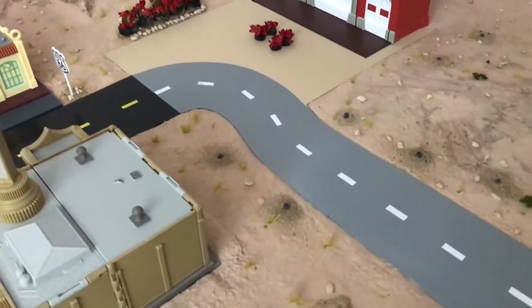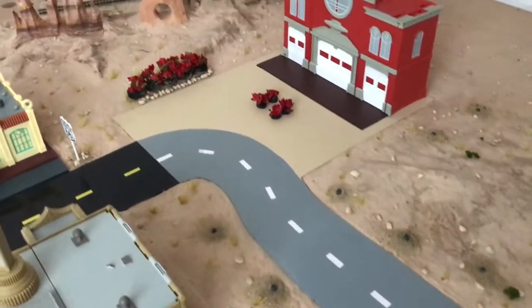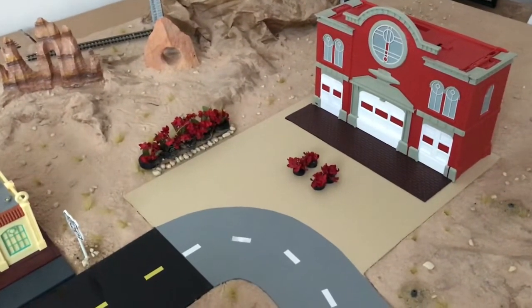We will continue to add the play set — now is the courthouse and fire station at the main plaza. In the back here we are going to add the trees and some more finishing touches.